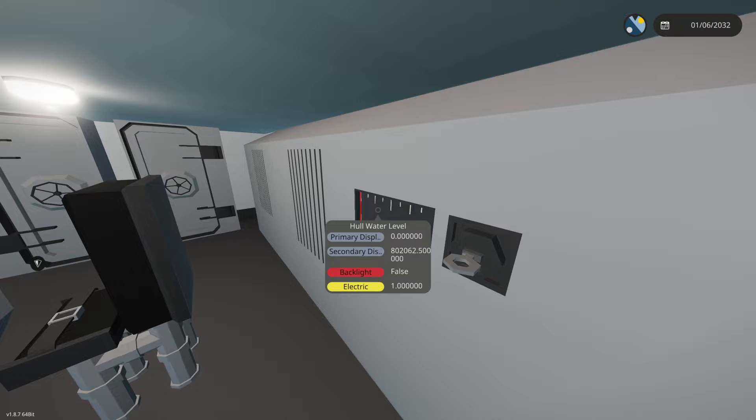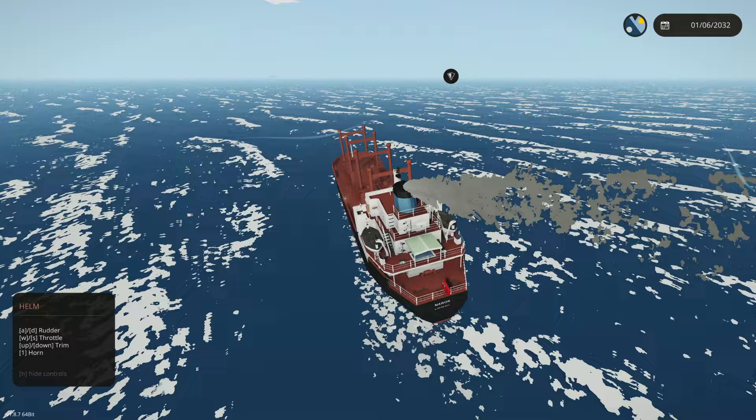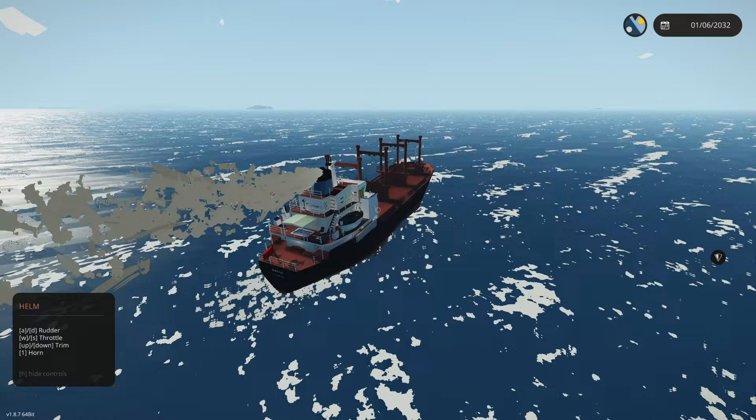The waves are going that way, which means the tsunami will be spawning in that direction — towards that island over there. We are going full port side right now, trying to aim ourselves towards it. I think I can see it spawning over there.